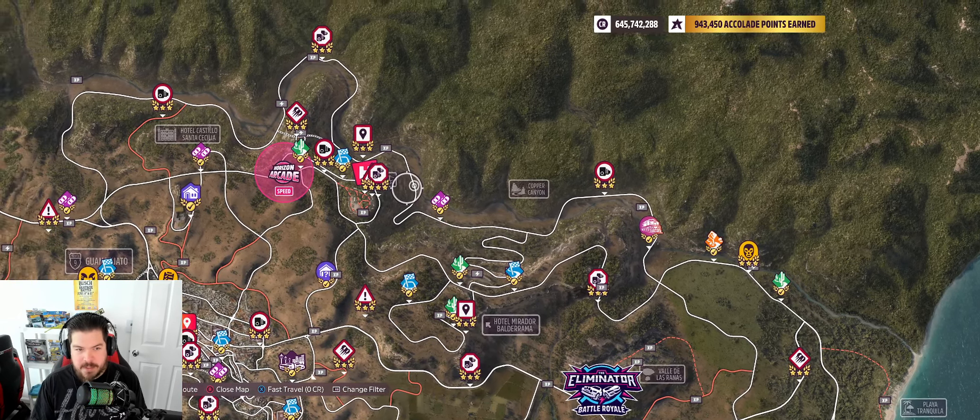I don't know how I got eight drift skills in that short amount of time. I basically drifted two corners, three if you're really counting. But there it is — 'In the Groove,' earn eight drift skills in Copper Canyon. I'm going to leave it there today for Forza Horizon 5.